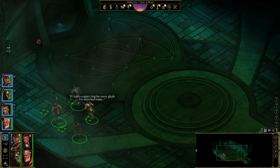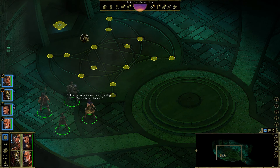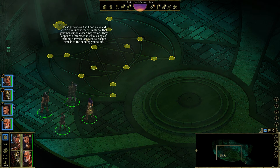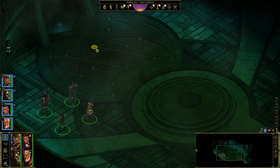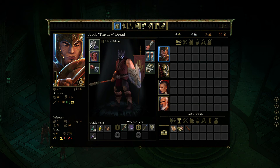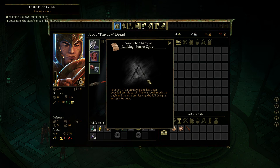'If I had a copper ring for every glyph I've sketched today...' What's here? These grooves in the floor are inlaid with a dim incandescent material that glimmers. Upon closer inspection, they appear to intersect at various angles, forming a myriad of potential shapes similar to the rubbing we found. The rubbing we found — how did it look? I think we still have it, right? Looks like this.